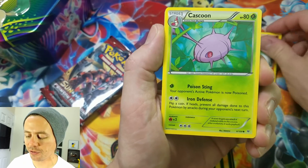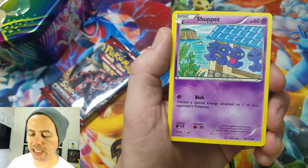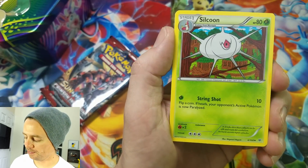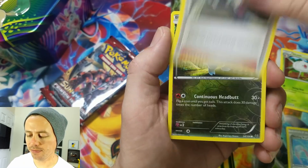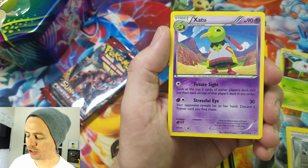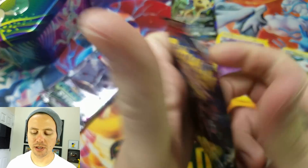It's just a lot of fun to open up. Here we go. Starting off with a Hawlucha, Cascoon, Dratini, Shuppet, Natu, Healing Scarf, followed by Silcoon, Steven, Bagon reverse holographic, and a Zangoose rare. Moving on to Sun and Moon Crimson Invasion.